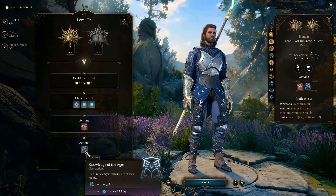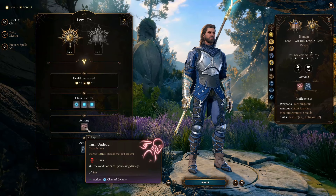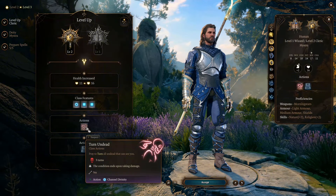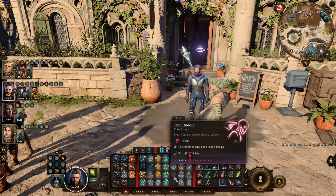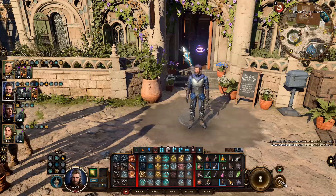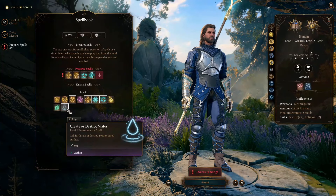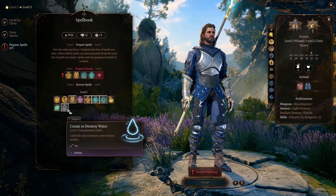At level 3, we get the ability Knowledge of the Ages — now we can cast it every day to get proficiency in all the Wisdom skills. Besides this, all clerics get Turn Undead at level 2, which can force all undead creatures around you to flee if they fail a saving throw — a nice control when fighting undead enemies. Both this ability and Knowledge of the Ages are channel divinity abilities. You only have one charge of channel divinity, but it recharges every short rest, so you still have two shots each day after the first short rest. At this level, we can also prepare one more cleric spell — we choose Create or Destroy Water, a nice spell for utility and terrain altering.